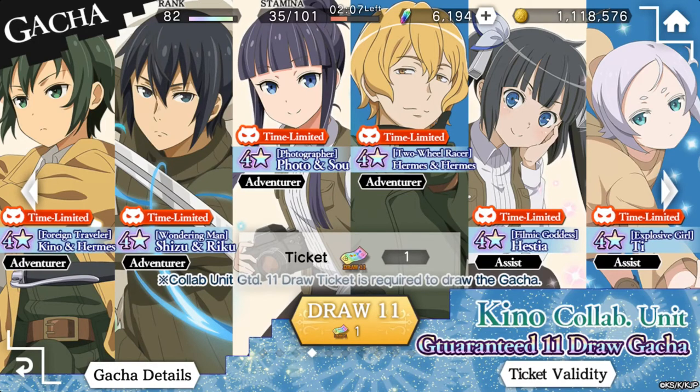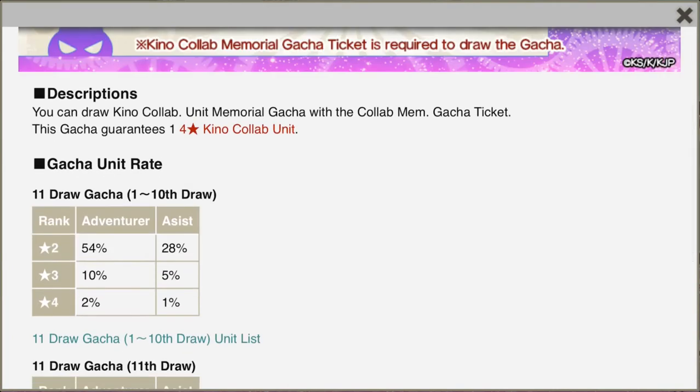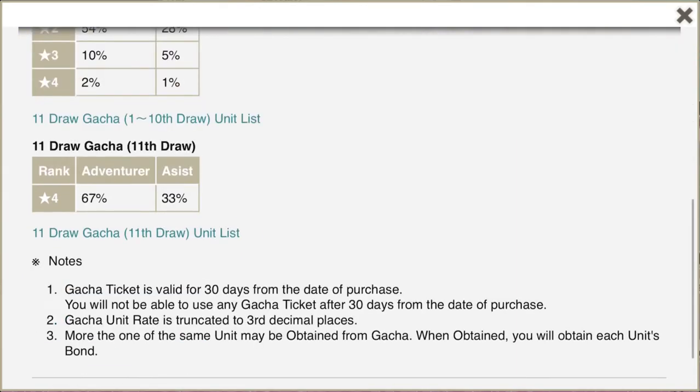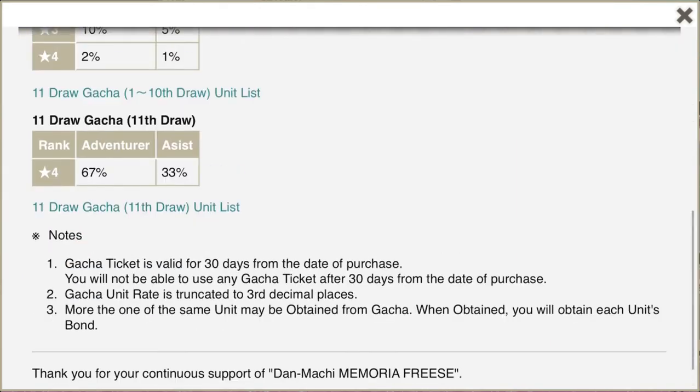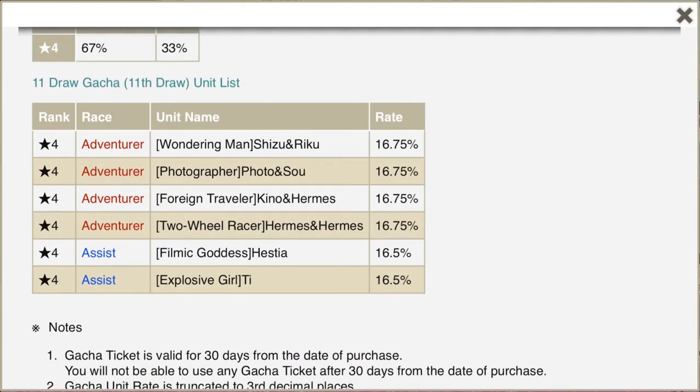Does it say 4 stars? I would assume 4 stars is guaranteed, and then this one is 2 stars? Let's see the unit rate. Ooh, it is a guarantee — 11th draw guaranteed. Okay cool.